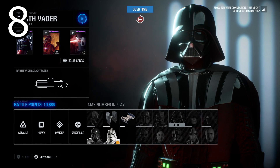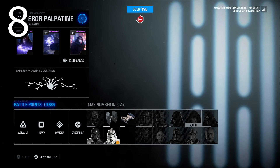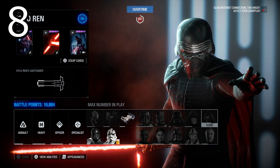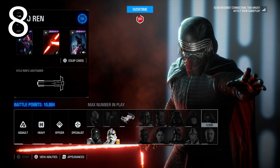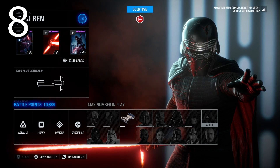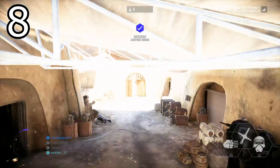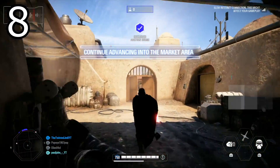Tip number eight: more heroes become available in the final phase of each map. You can see here I'm sitting in the menus waiting for the final phase to open up — we're currently in overtime and it's about to go into the next phase because my team is capturing the objective. I've got my 4,000 battle points ready to go into the final phase with my new hero.